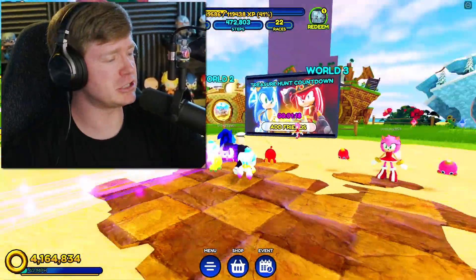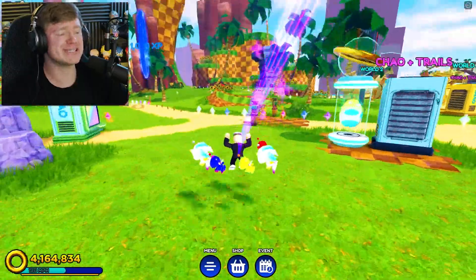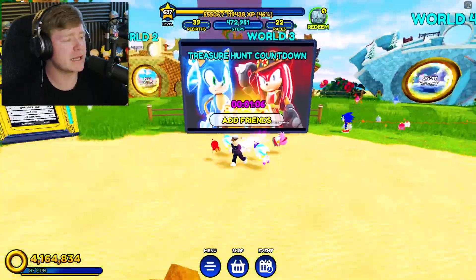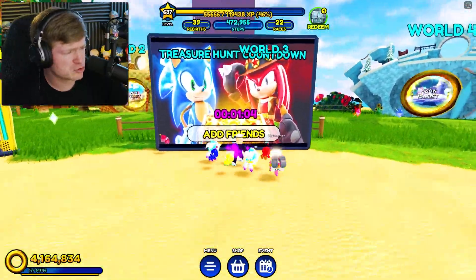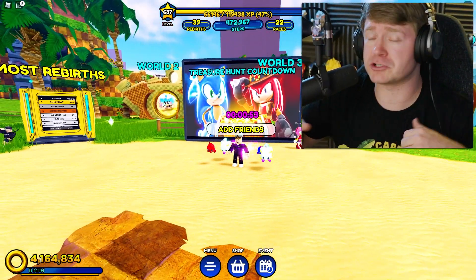Here we are in Sonic Speed Simulator, guys. If you look on this board, we have one minute till the update. We got in here extra early, just in time to see what happens in this update. And I'm assuming it's gonna be something with Camper Knuckles right here — he's got his little cowboy hat on. While there's one minute left on this board, I gotta show y'all something.